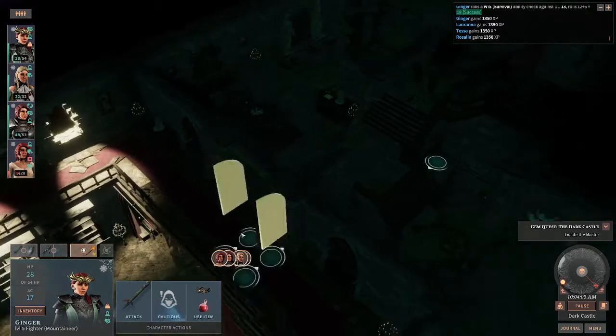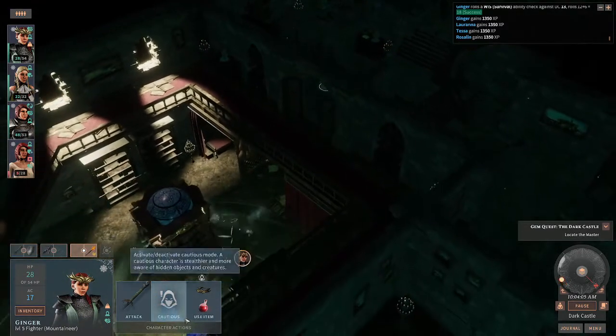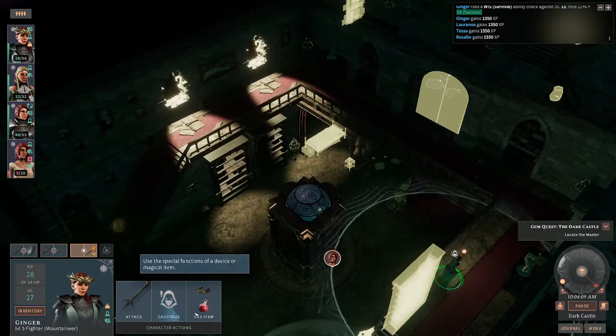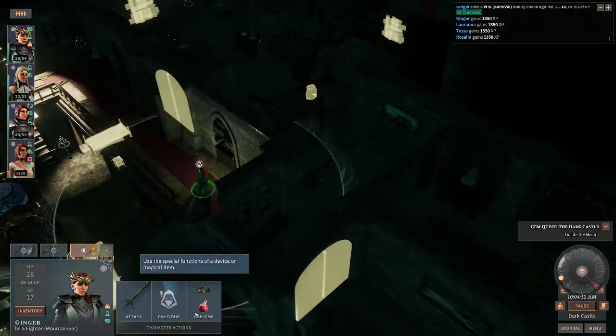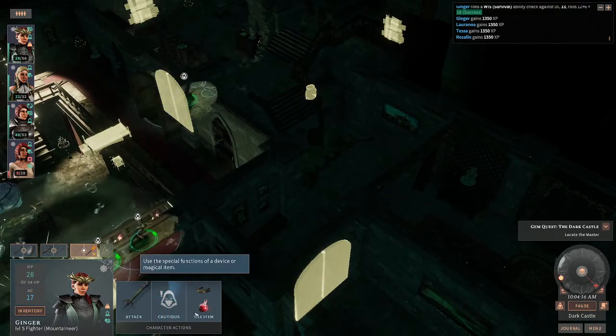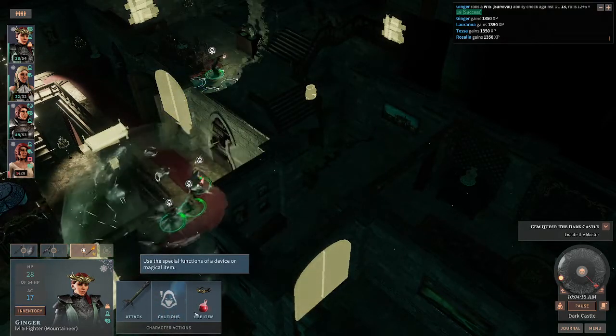If there isn't a path, you just need to open up the doors and things to get to the location. Well, hopefully this has been helpful — hold down that alt key and you'll be able to see the items available to be accessed a lot easier. Have a great one, I'll catch you next time. Like, subscribe, throw in the comments, and we will catch you next time.